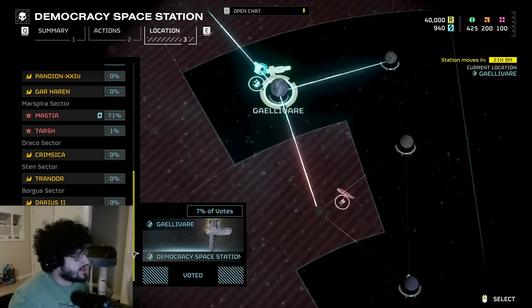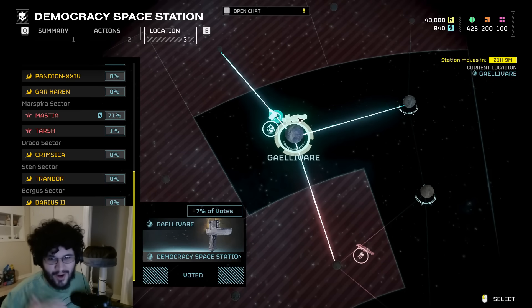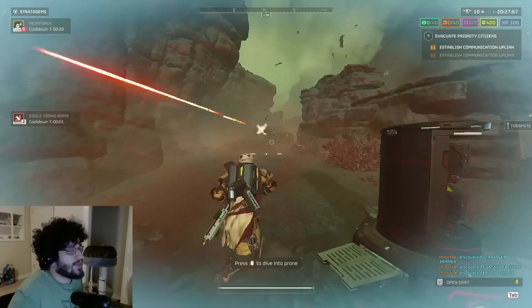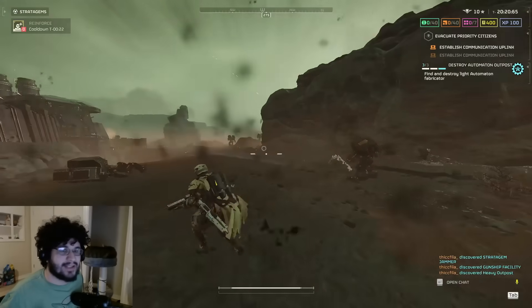What I'm really hoping for is that, since the current DSS location is on Galilver and the bots are going to be attacking this planet within the next few hours, we actually get to see some sort of DSS showdown. Hopefully Arrowhead pulls some strings, activates our Eagle Storms and Orbital Bombardments, because it would be a really cool live service sort of event. Just given that there's about 21 hours left before this thing moves, we kind of have to pre-move the DSS.